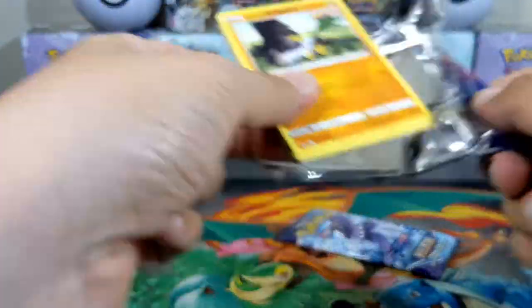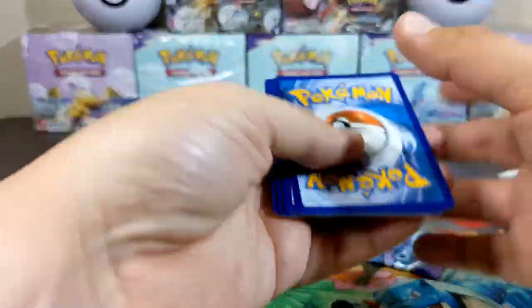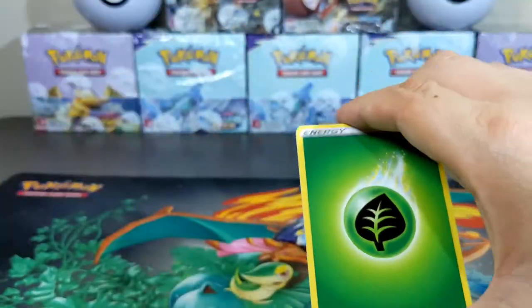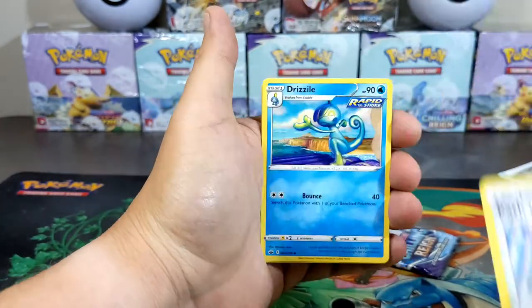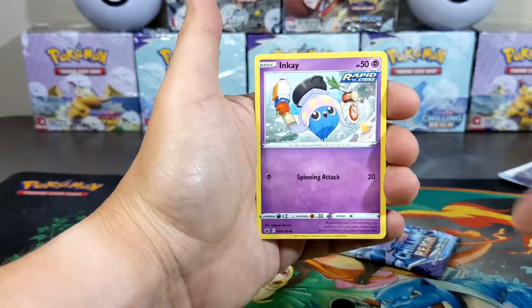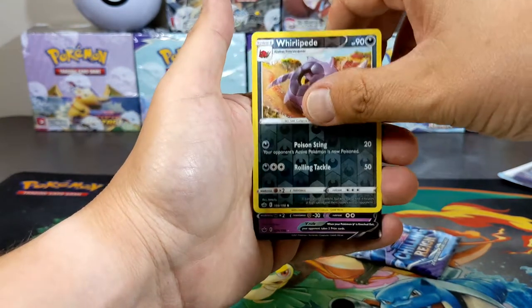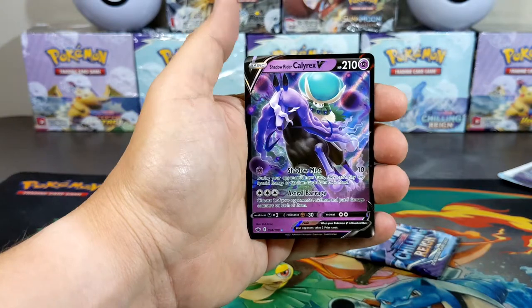Let's hope for the best off this one here — that is a code card for you. Two, three, and four to the back. Let's see what we get — we got Leaf Energy, a Path to the Peak, Galarian Farfetch'd, Heracross, Incineroar, reverse Whirlipede, and into a Shadow Rider Calyrex counter XV. I felt something here — interesting.